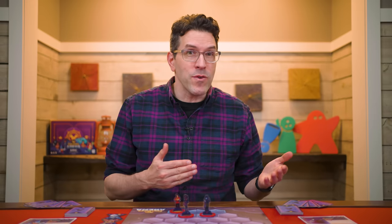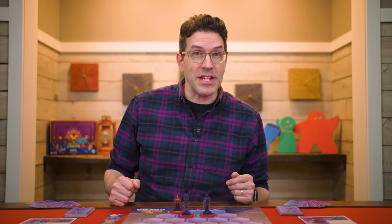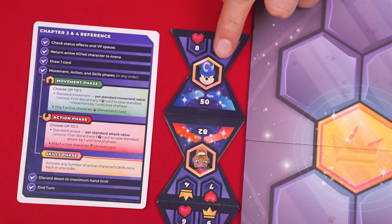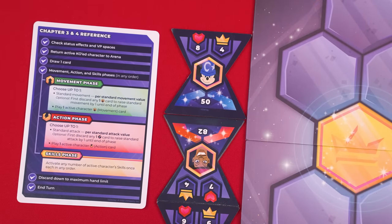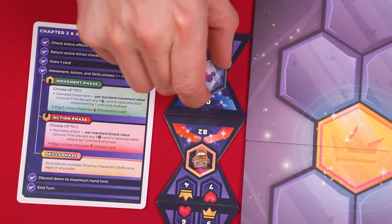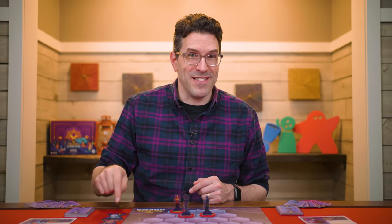In Disney Sorcerer's Arena Epic Alliances, players battle in an arena to claim spaces and knock out rivals in order to earn victory points. Earn the most by the end of the game and you win. The game is played over a series of rounds and in each round every character will get to take a single turn. The character with the turn marker on their tile is the active character and takes the first turn, following all steps on the player reference. Then the marker moves to the next character and so on until every character has gone, ending the round.